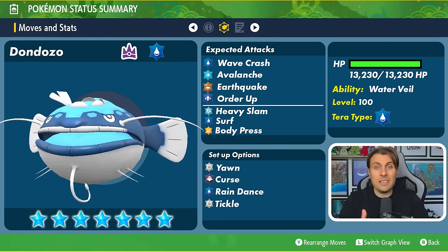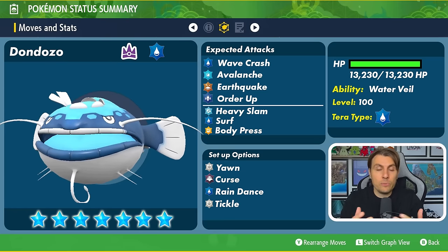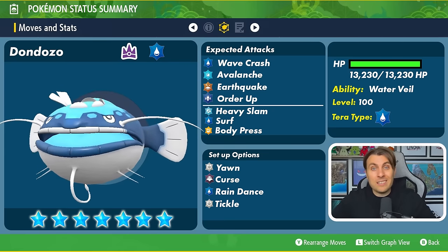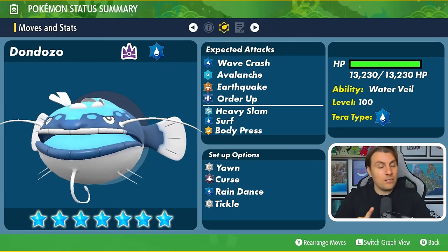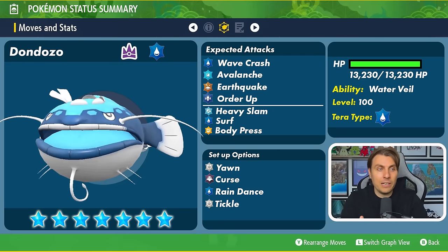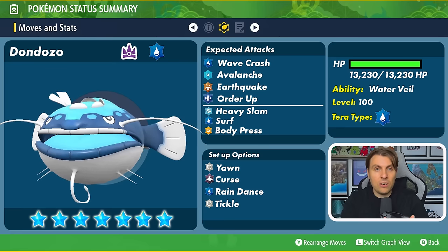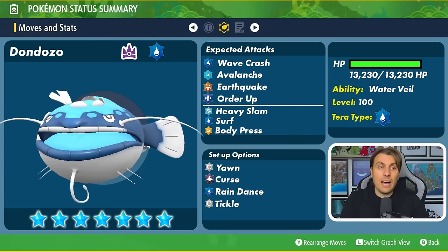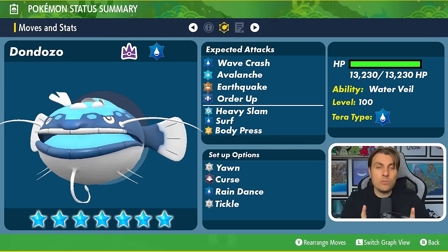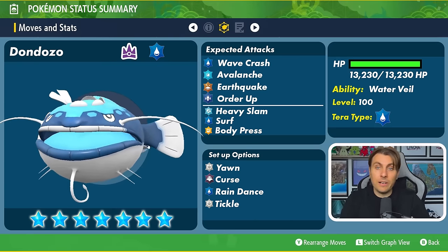Earthquake makes a lot of sense here — maybe Stomp or Tidal Tantrum as alternatives — giving perfect coverage against Electric-type attackers that are going to be a pain for this Water Tera type. Order Up feels like something we're going to see, since it's on both the 5-star and 6-star Tera raids and it is Dondozo's signature move. Being a Dragon-type attack, it might make some builds trickier to bring into this raid. Our coverage options include Heavy Slam, which we've seen in the 6-star and 5-star raids, and Surf gives it a way to use rain-boosted Water-type attacks outside the physical spectrum. Body Press also makes sense if Curse is boosting its Defense stat — that gives fighting coverage in a really nice way.